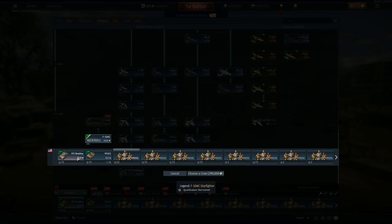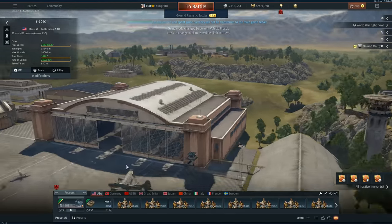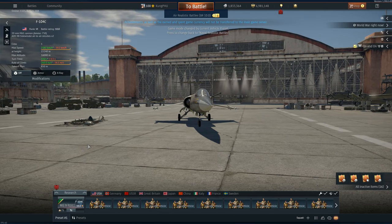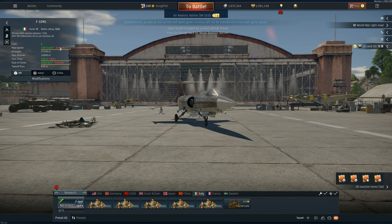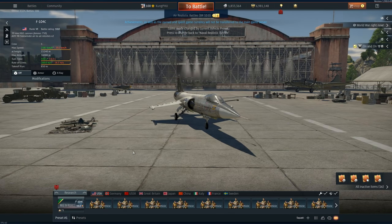Today we're looking at the famous F-104C for the American tech tree. Everyone freaks out a lot in War Thunder and I understand it — this game does and doesn't make sense at the same time. Compared to the Italian and German versions, the American one doesn't have as many customized loadouts. The Italian one carries six missiles while the poor little C only gets a measly two, though it does go about 25 kilometers per hour faster.